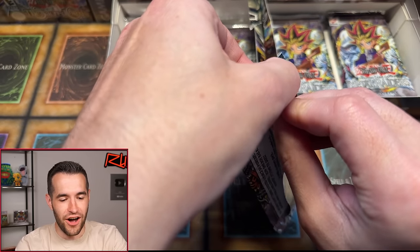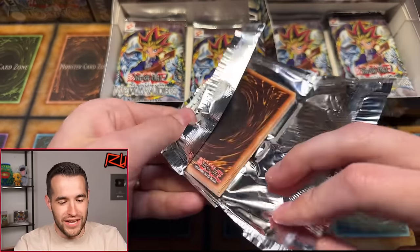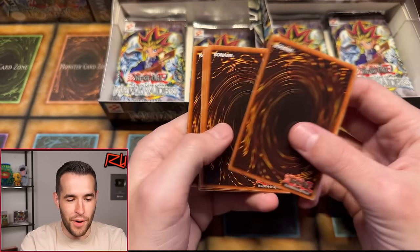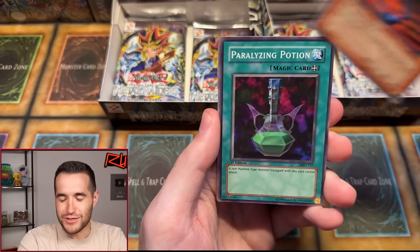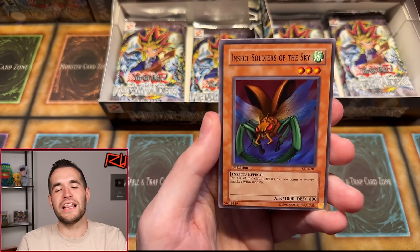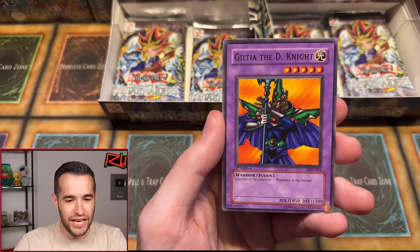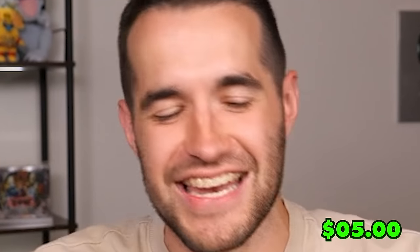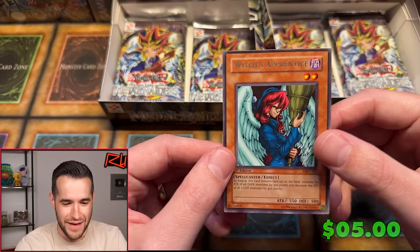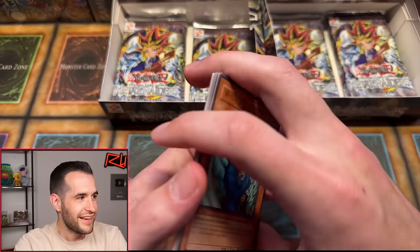We gotta pull some amazing cards. I love being in the first 13 episodes of the anime on 4Kids. Next pack: Rabbit Horseman, Steel Scorpion, Paralyzing Potion — which is what you feel like when you listen to my voice — Kojikazi, Sword of the Deep Seated, Guilty of the D-Knight. And the Ruxan Special — that didn't even exist back when I was in the anime. Witch's Apprentice. Unfortunately not a great pack.